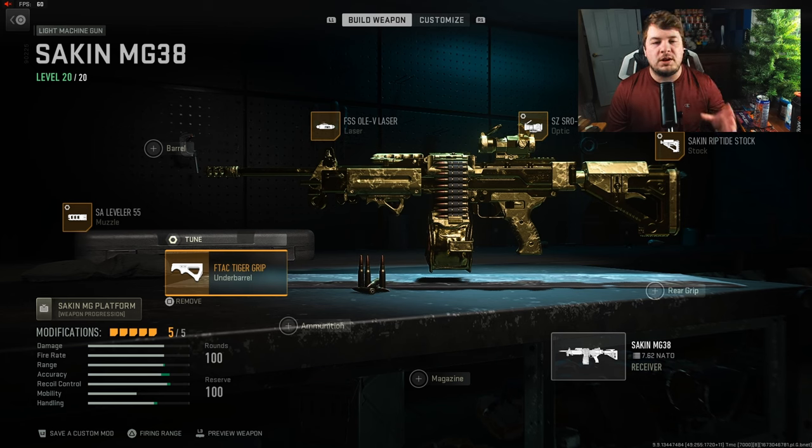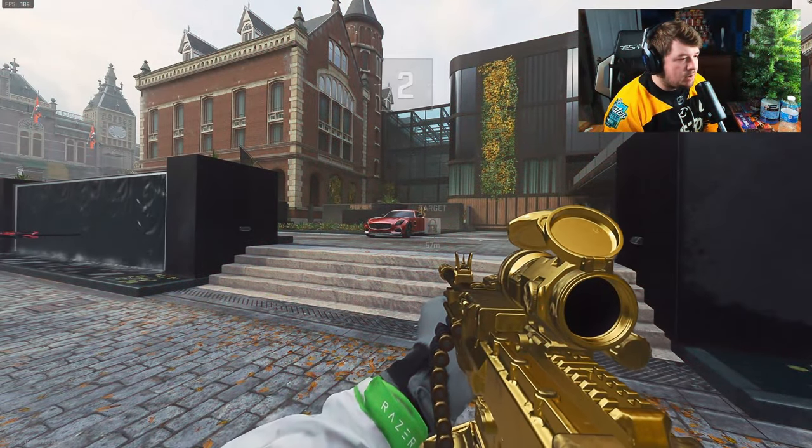The recoil on this weapon is extremely low. Because we're not running a barrel, the damage range does fall off just a little bit, but it still hits like a truck either way. Would love to hear your opinion on the build down in the comments. Without further ado, let's get into the gameplay — hope you guys enjoy!